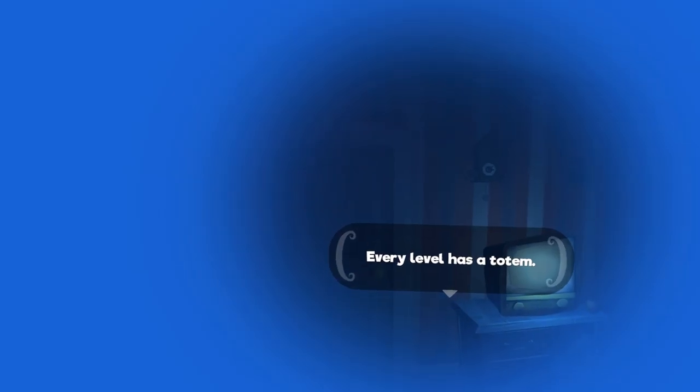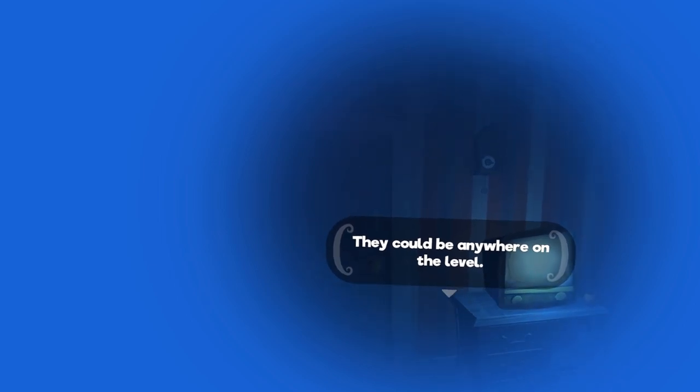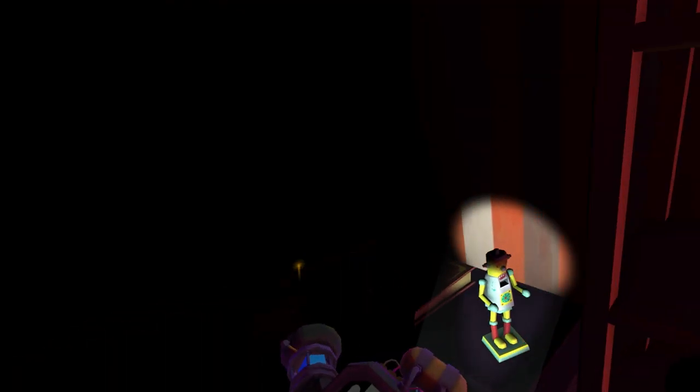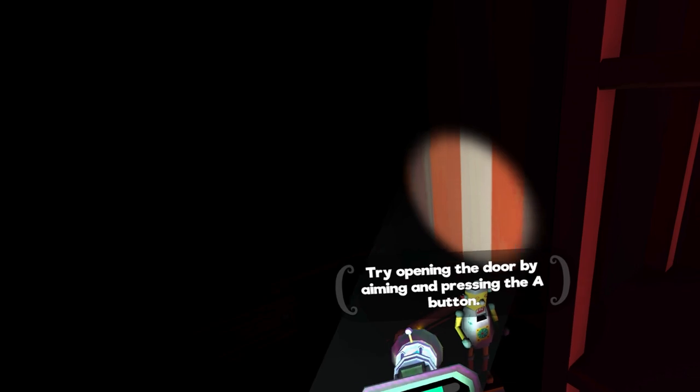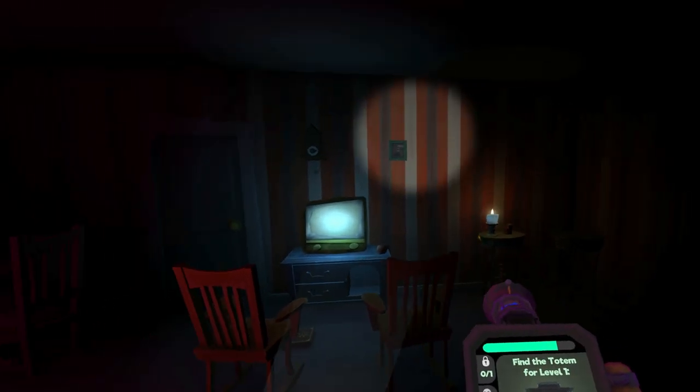Let's get some light in this place! Every level has a totem. You must find the totem to advance to the next level. They could be anywhere on the level. Is that a robot? It's a cute little robot friend. Look how fancy he is, he has a top hat and everything. An apple? Don't tell me they got bananas — if they got bananas, we're in trouble.